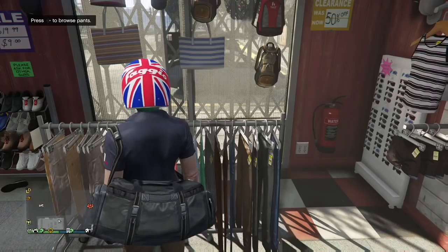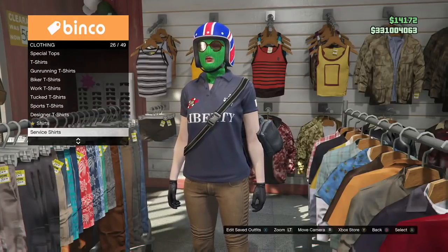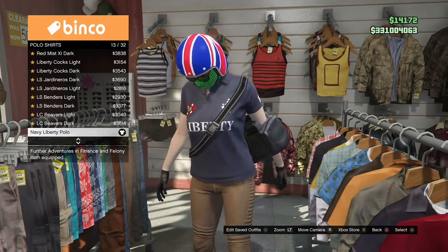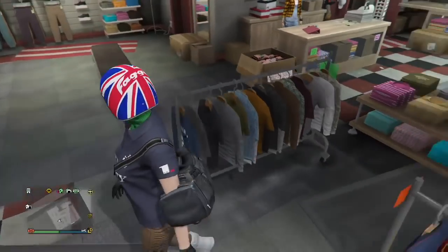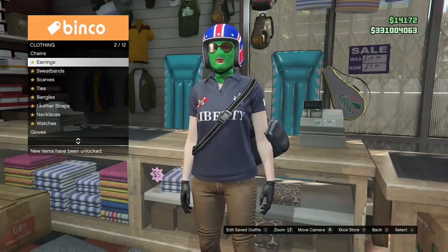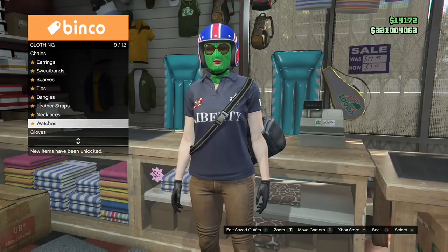I just want to show you guys exactly where they are so there's no confusion and it doesn't take you a while to find them. Then go to tops — you're going to be going to polo shirts, and you're going to be picking up the Navy Liberty polo shirt. Once we get to the accessories, you're going to go ahead and go to gloves and pick the black leather gloves. Just rock the black leather gloves.